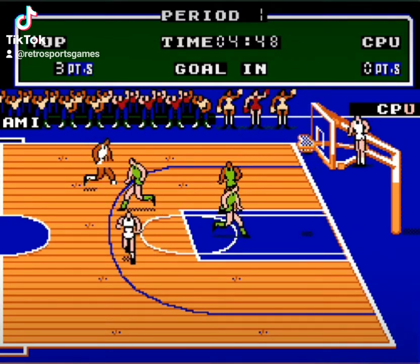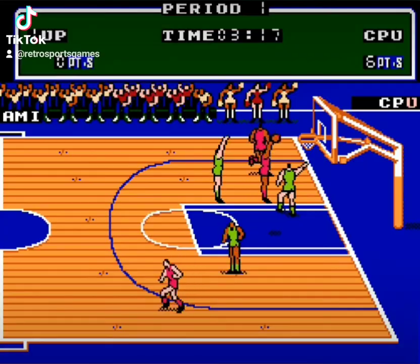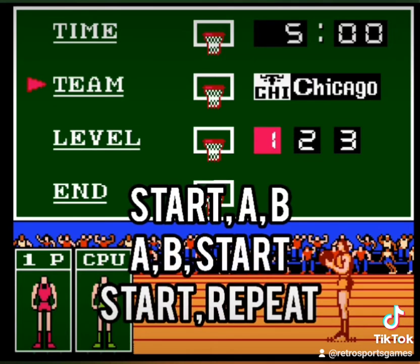But have you heard about the shattering backboard cheat code? Available on the internet is the formula to break the backboard with a thunderous dunk. While playing as Chicago, just press Start, A-B, A-B, Start, Start.